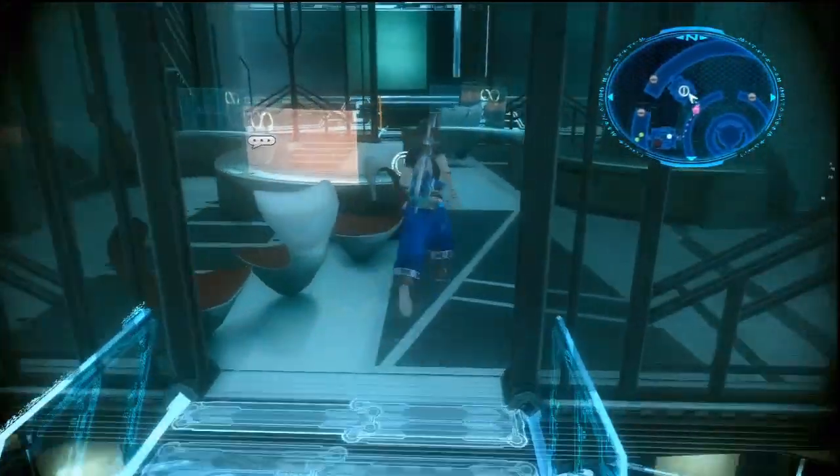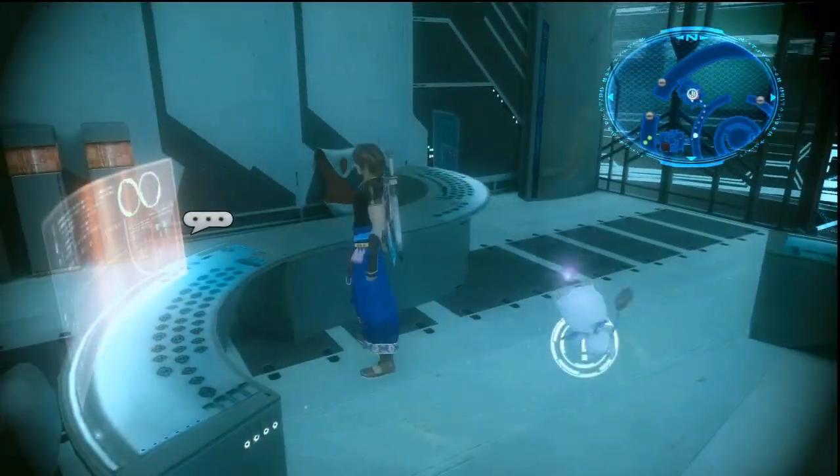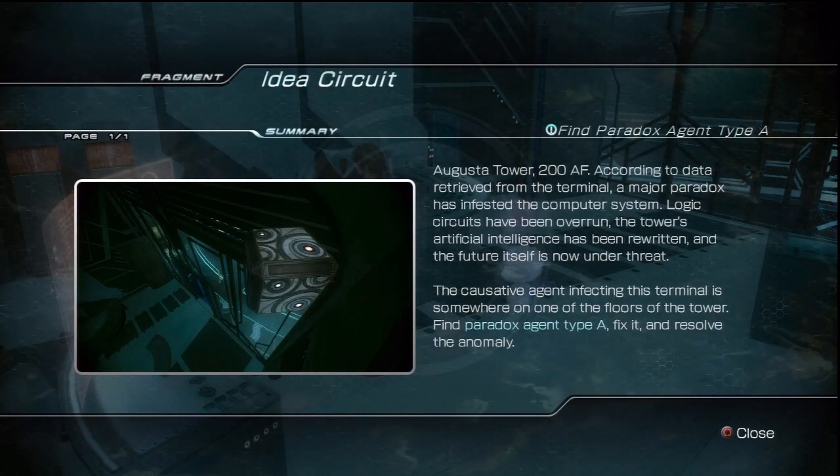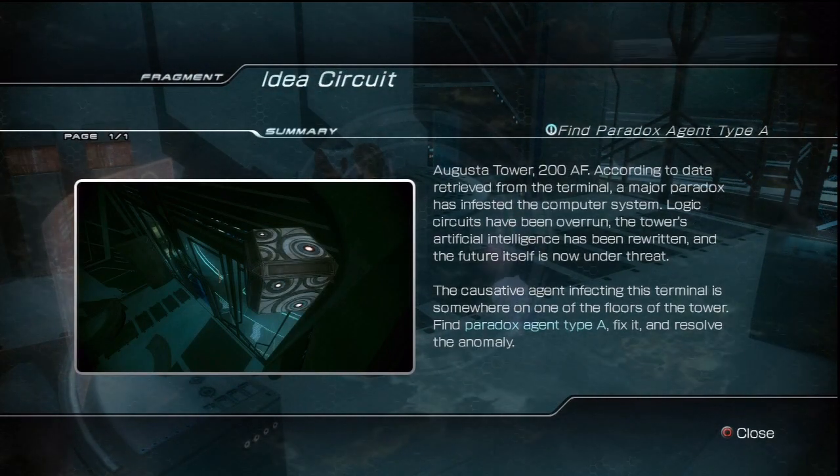Alright, this fragment's been driving a lot of people nuts, and I can understand why. So you're in Augusta Tower, 200AF — go talk to this terminal and take a look at that picture. Where is that cube?